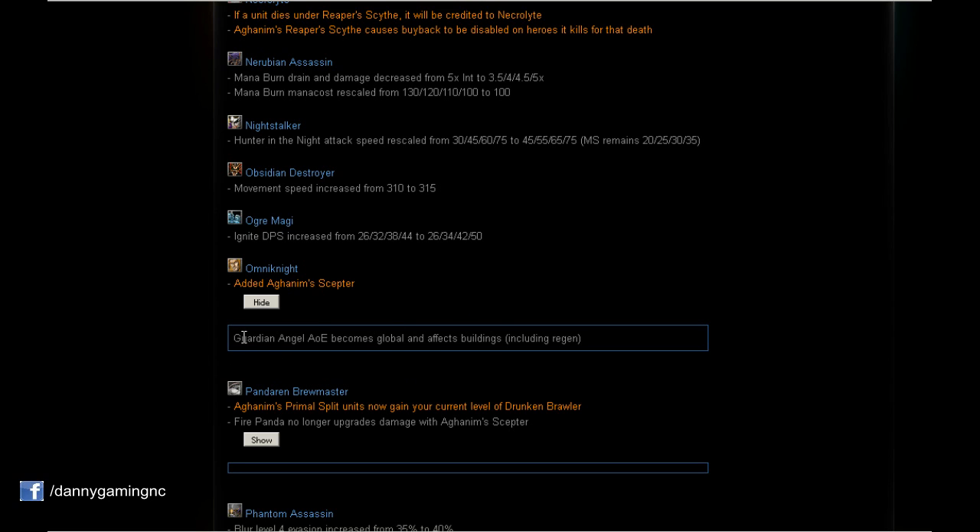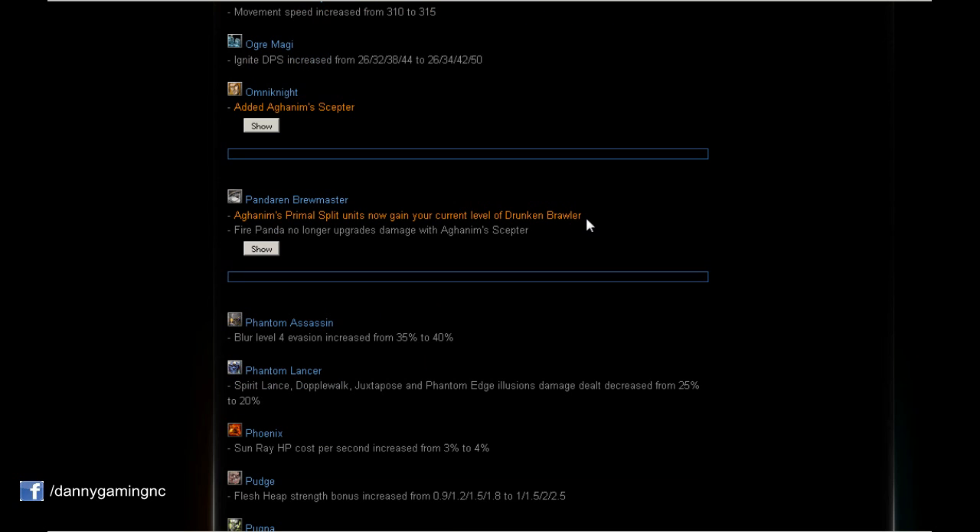Omniknight: New Aghanim's Scepter upgrade — Guardian Angel AoE becomes global and affects buildings. That's insane! This could work like a second Glyph of Fortification — you use Glyph and then Omniknight's ultimate to give insane armor to all buildings and heroes across the entire map. Remember, you need to buy Aghanim's Scepter to get this bonus on the ultimate.